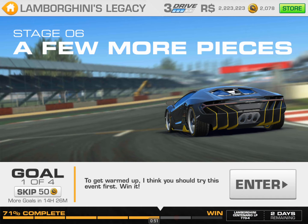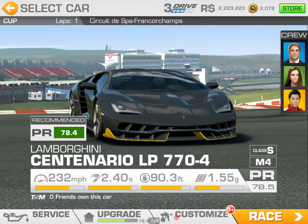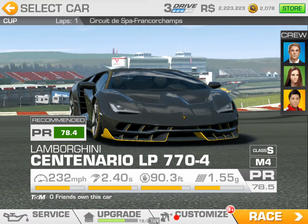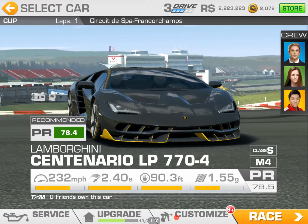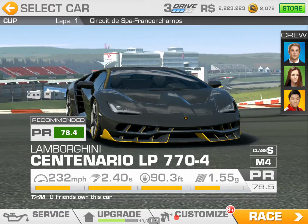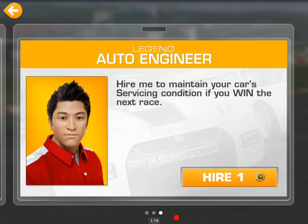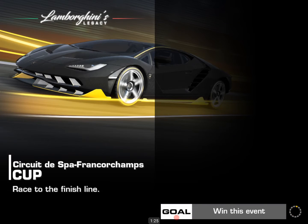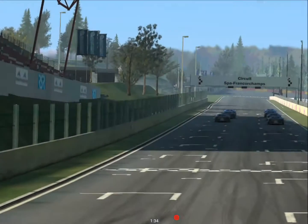I think you should try this event first — win it, just win, baby. Upgrades are complete. We're at 78.5, which is 0.1 over the recommended PR of 78.4. Hopefully that'll be enough to make it through the whole event. I'm not going to hire Eric for a gold coin because I think I can do this one lap at Spa and win it without depleting the whole service.